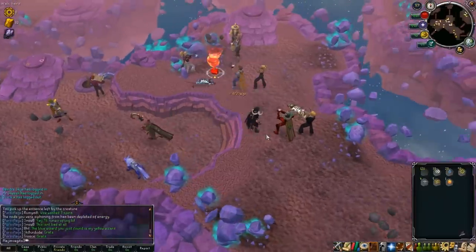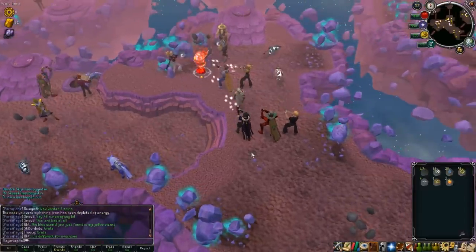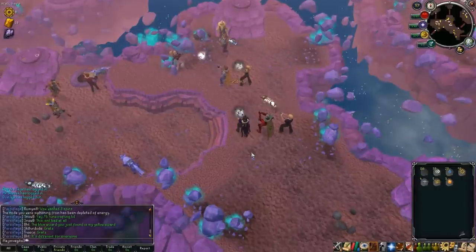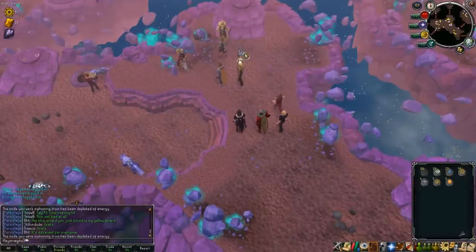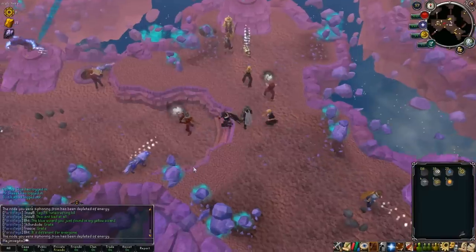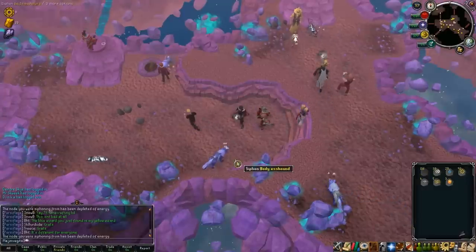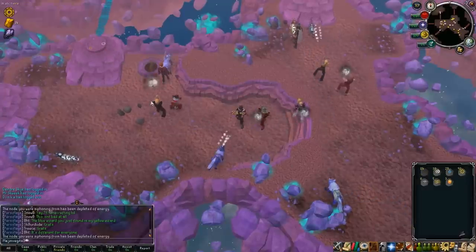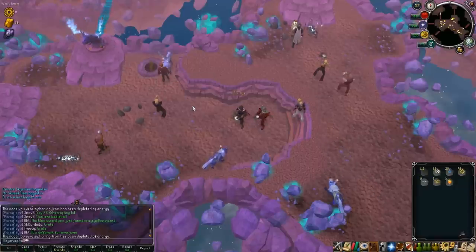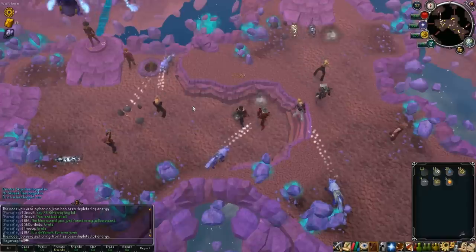You can also chip away at the creature. Chipping away gives you rune essence and requires ten runes below the creature's level. So if you want to, you can chip a creature and then siphon the remaining energies from it. Honestly in my experience I haven't ever really needed to chip any of the creatures, so I wouldn't even bother with that right now unless they change something later.